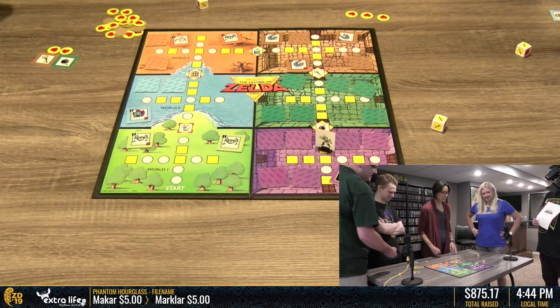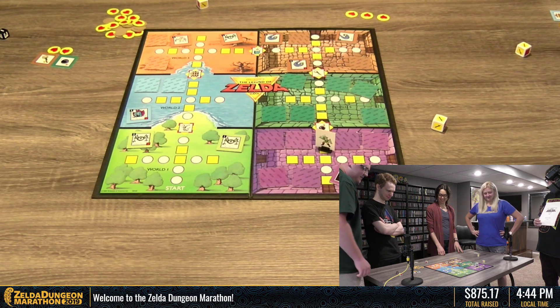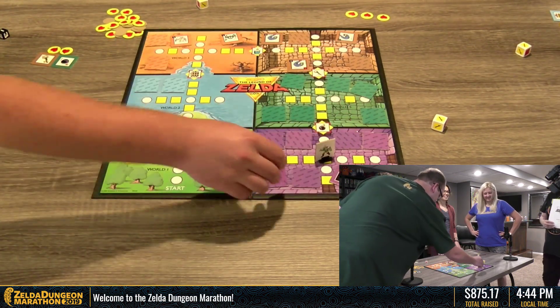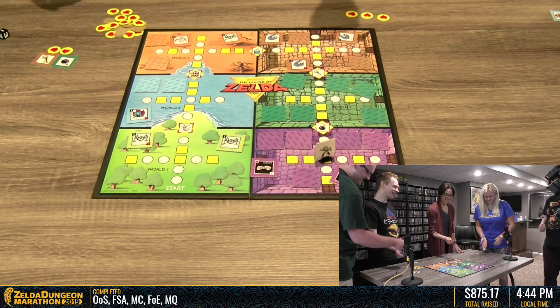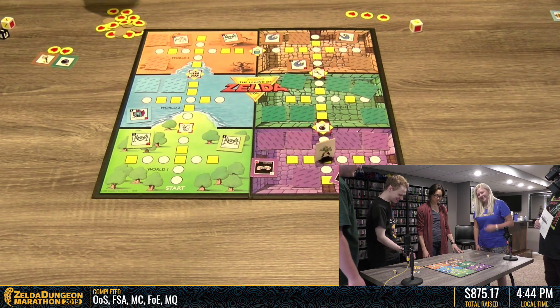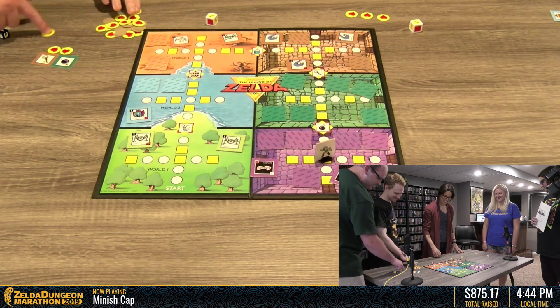So every enemy is Ganon. We killed Ganon. One of a few Ganons. We're really good at this. Three with a heart. I have to defeat Milton Bradley. Come on, Andrew. So everybody except Judy gets a heart.